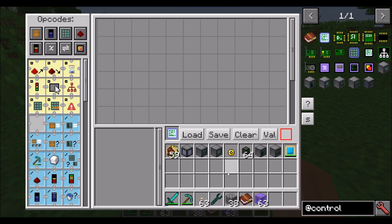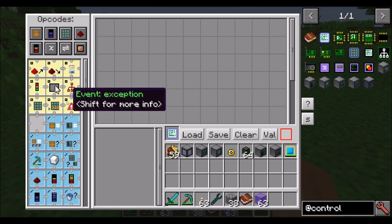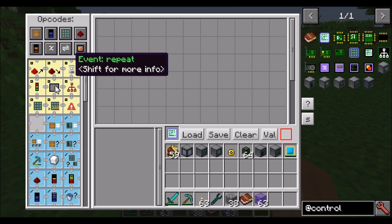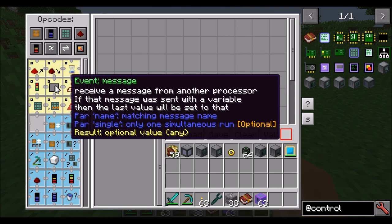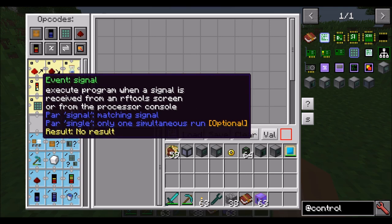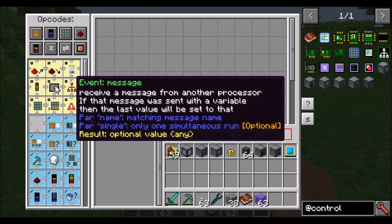To start any program, you're going to need some of these called events. This is basically what tells the CPU or processor what will cause the program to run. For example, event redstone on: when the computer receives a redstone signal, run the code. Event redstone off: when the computer is not receiving a redstone signal, run the code. Event repeat: this can happen every so many ticks. And if you want to see more details, you can hold shift over any of these opcodes to find out what's up. There's also signal — when a signal is received from an RF Tools screen or from the processor console — plus graphic stuff, messages, crafting, et cetera.